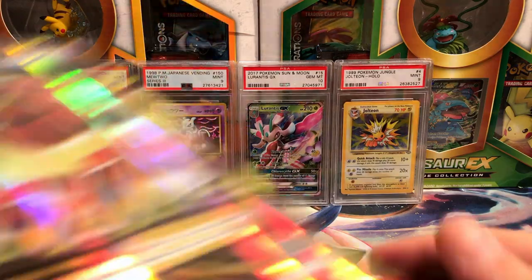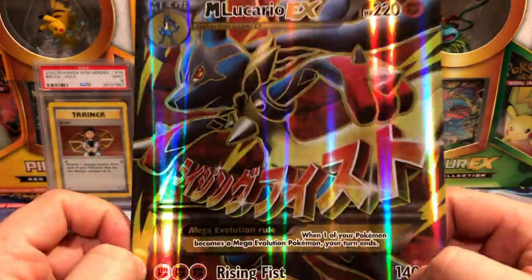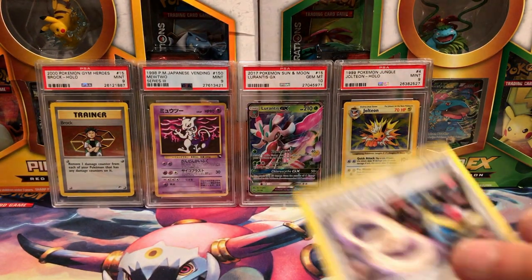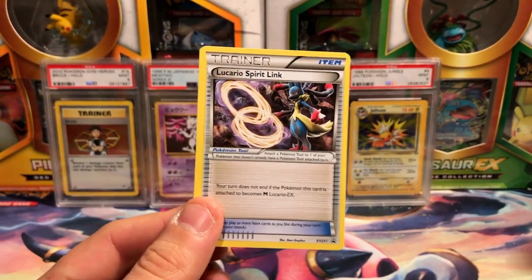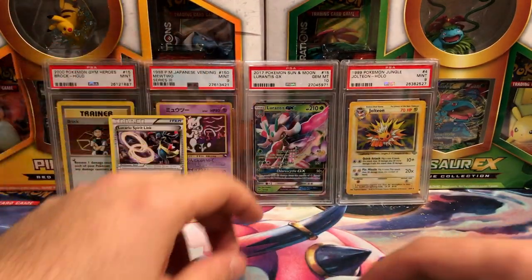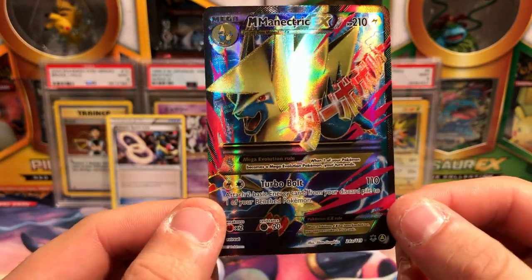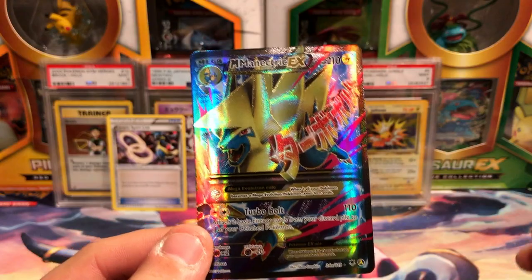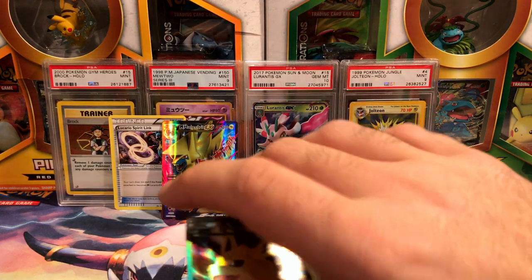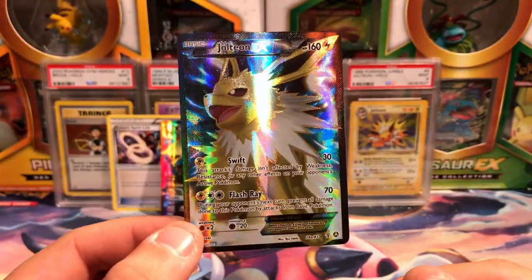First we will take a look at the oversized alternate art Mega Lucario number 55a from Furious Fist. Now some of the jumbos that have been coming out recently are textured — these older ones are not. We have the Lucario black star promo number 211, the Lucario Spirit Link — the only place you can get it. The other alternate art promos include Mega Manectric from Phantom Forces and the Jolteon from Generations, alternate art number 28 out of 83.